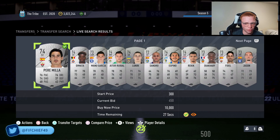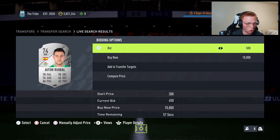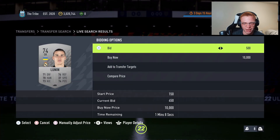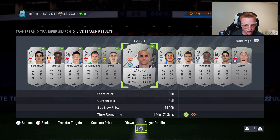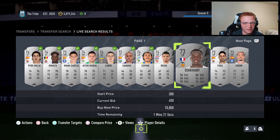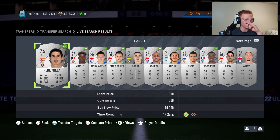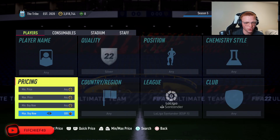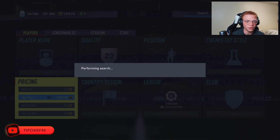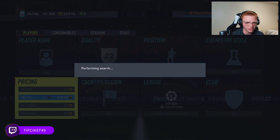So the first thing we're going to do is mass bid on all these cards for 500 or less, then sell them for 650 when we win them. We go through and bid on a bunch of cards, and with about a minute and a half until they expire, we can come over here and do some sniping — giving you a way to get cards from both bidding and sniping.